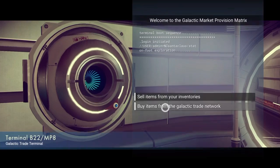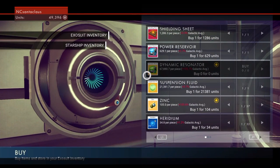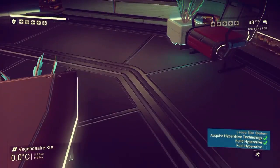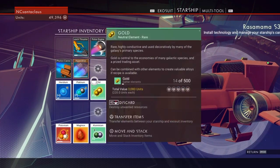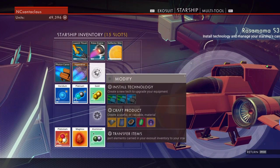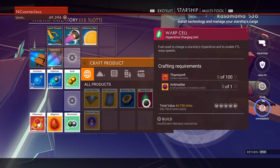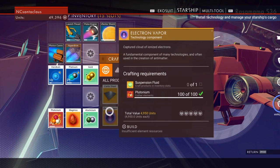I think it was warp cell. But items from the Galactic Trade Network. Shielding sheet. Platinum. Can I make it? Can I make warp cells? Let's see. Craft product. Probably warp cell. Oh my god. Suspension fluid.